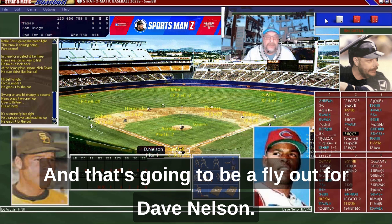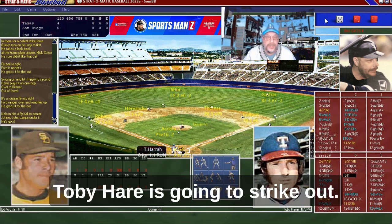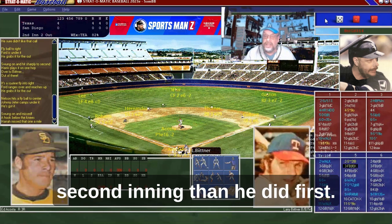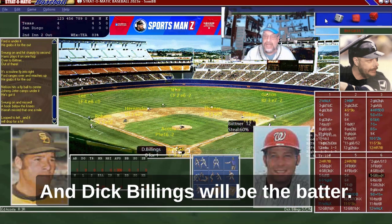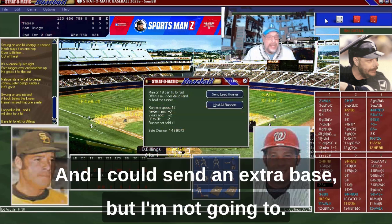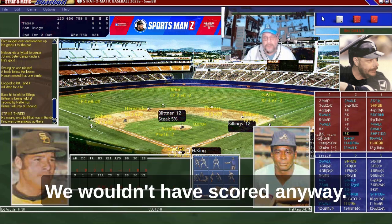Dave Nelson flies out in the second — he got on by an error in the first. Toby Herr strikes out, so Acosta is having a much better second inning. A fly ball to left field by Bittner — that's Leron Lee, he's a four — and that is going to be a base hit. Dick Billings will bat and he rips a single. I could send an extra base but I'm not going to — only 65%. Hal King strikes out, and we wouldn't have scored anyway.